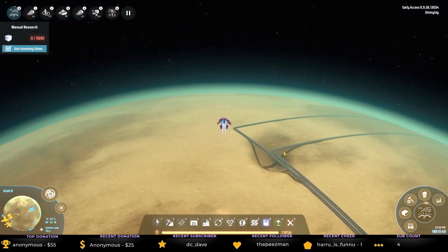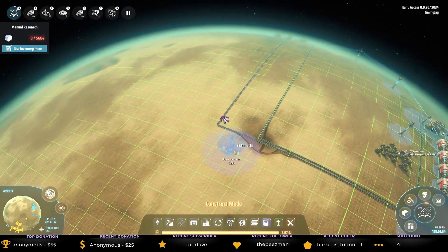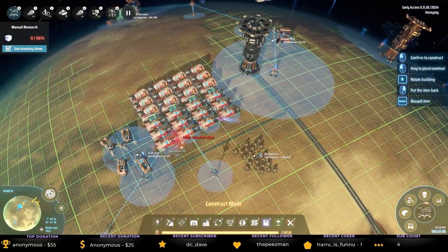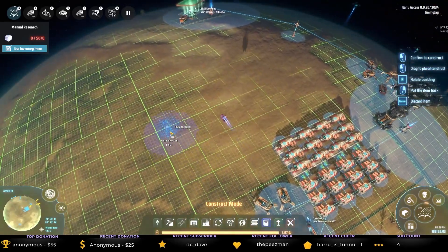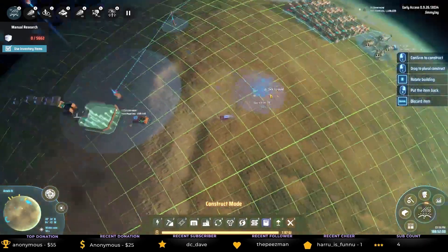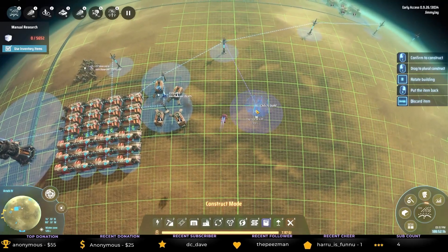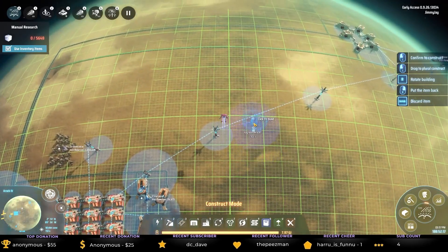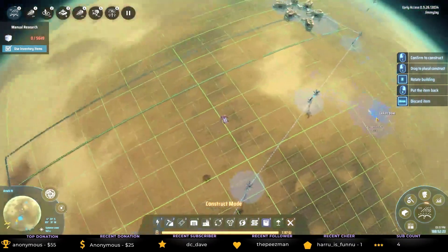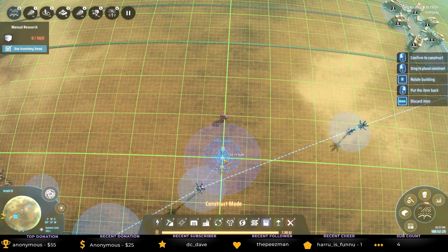I was thinking of doing a ring around the equator, and the equator would be here. Is that the equator? No, here it is. That's the pole there, okay. There's the equator — I think it's the thicker lines. No, that's definitely the equator there. Let's do this.